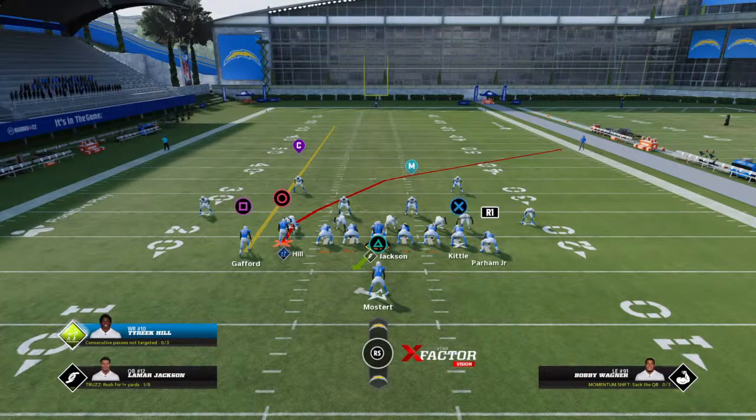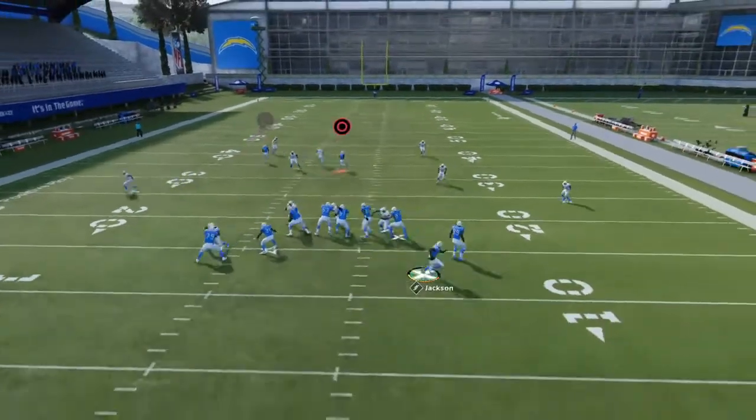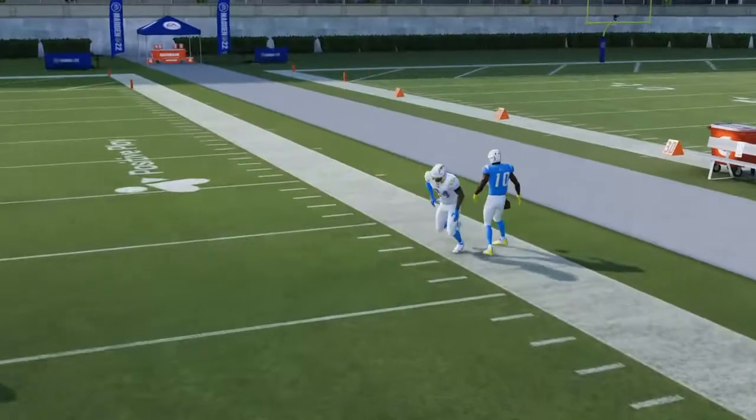Traditionally you would like to use this play on the left side of the field and have him run left to right, but as you can see here it works even more so on the right side of the hashes. This is just going to get way open - you just pass lead up, throw it, touchdown, easy.